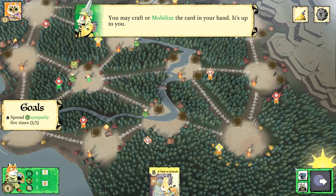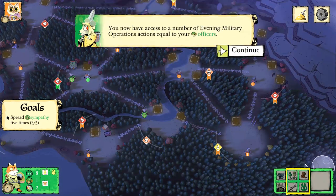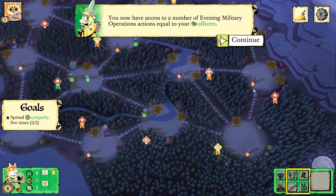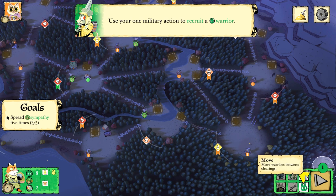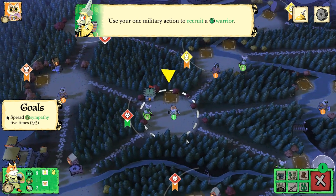Now you have access to a number of evening military operations actions equal to your officers. So I can recruit — place a warrior at a base — or move warriors between clearings. I'm all in for recruiting more warriors.